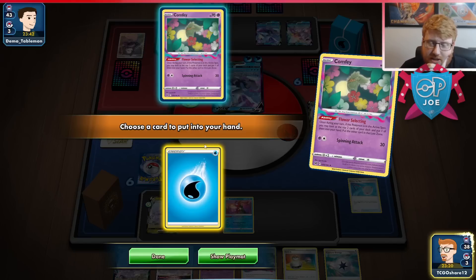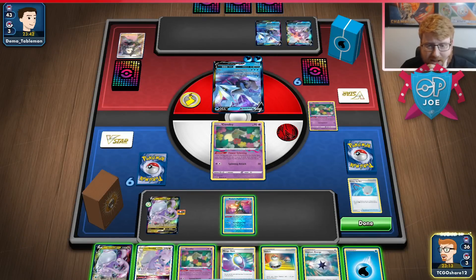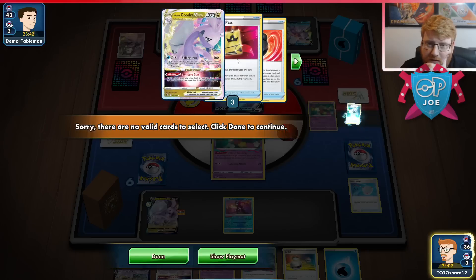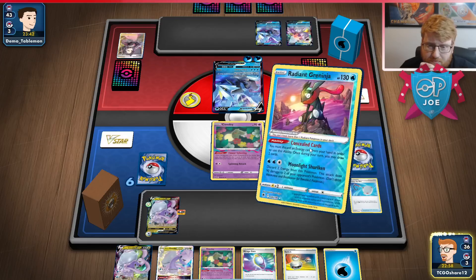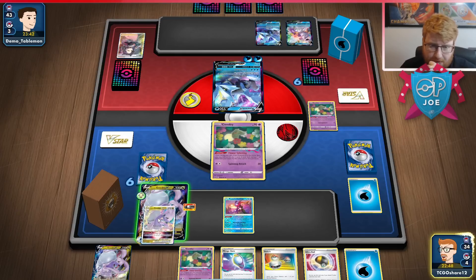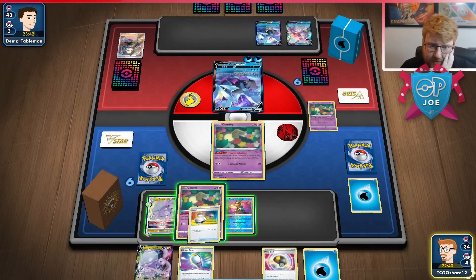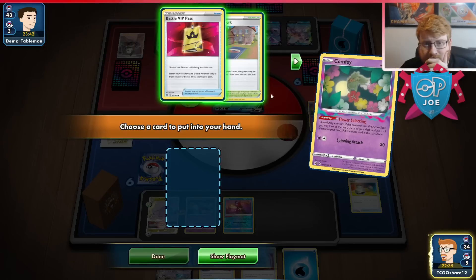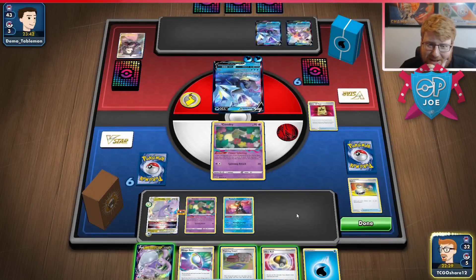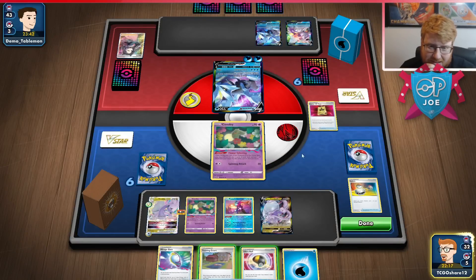I can Greninja draw to instead — I think this is better. I should Capture out Cram here — but prized Cram. Okay. Definitely going to evolve. Really need to hit a supporter off this Comfey, to be honest. That's a shame. Having a Cram here would be so huge — just hit this, bench another Goodra and I'm in a really good spot. Big low roll, no supporter low roll. Going to be a pass. The good news is they didn't get any engine Pokemon down, so it's still a lot of work for them.